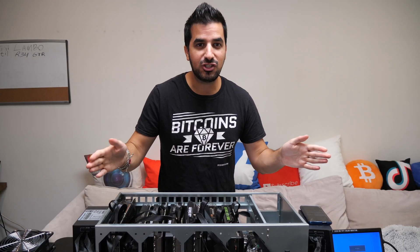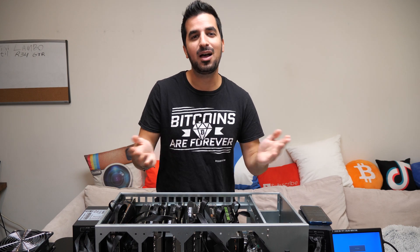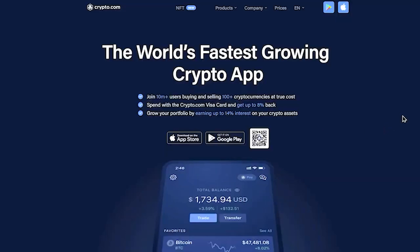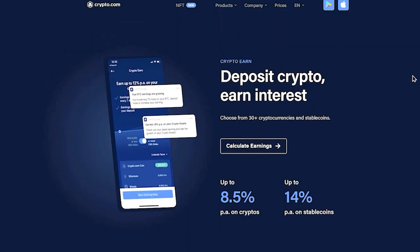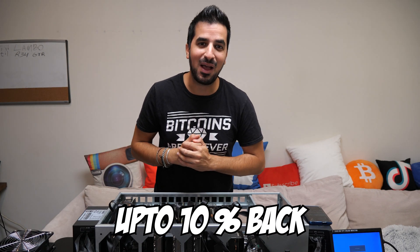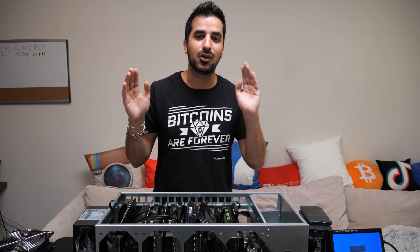We just finished the mining rig and we need to store our crypto profits somewhere. I want to tell you about our sponsor, crypto.com. It's a wallet on Android and iPhone where you can store all your crypto. You can even stake it — put your crypto away for a few months and get up to 10% back or even more just by not touching it. Check it out in the link in the description below.